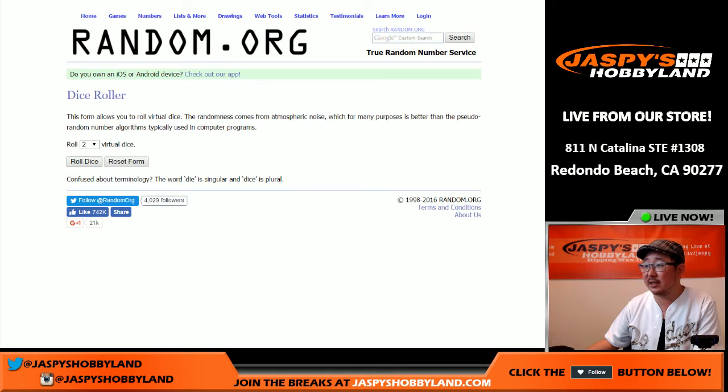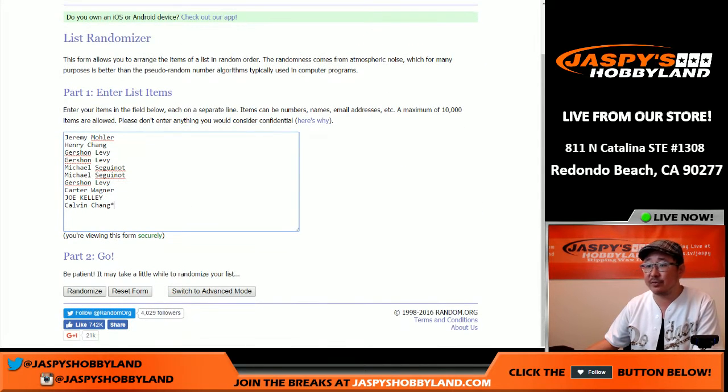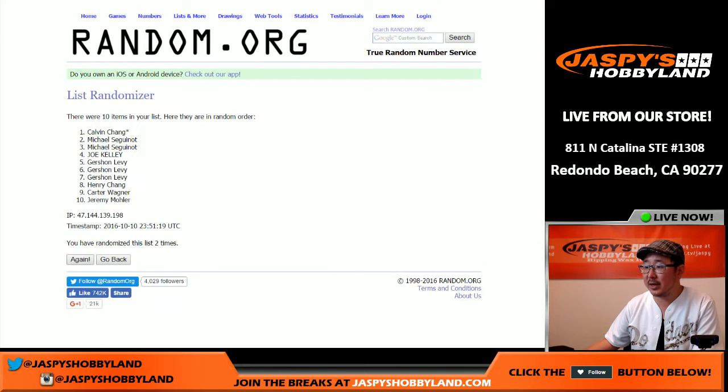Let's randomize the list for the draft order. We're going to randomize that list four and six, ten times — ten times for ten spots. One, two, three, four, five, six, seven, eight, nine, and ten. And there's your draft order.